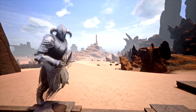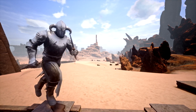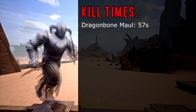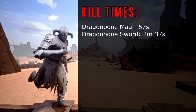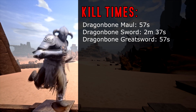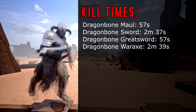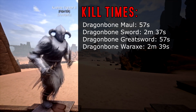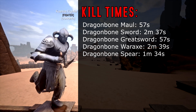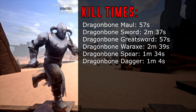So the Kushite Fighter 3 is our base with the lowest statistics. With the Dragon Maul he scored 57 seconds to kill the target. On the Dragon Sword it took him 2 minutes 31 seconds. With the Dragon Great Sword it took him 57 seconds. With the Dragon War Axe it took him 2 minutes 39 seconds. With the Dragon Spear it took him 1 minute 34 seconds, and with the Dragon Dagger it took him 1 minute 4 seconds.